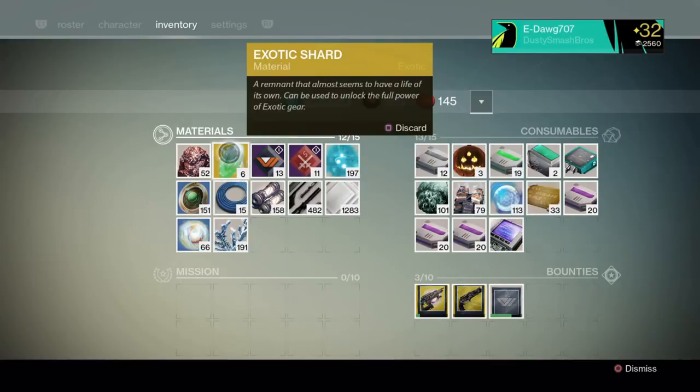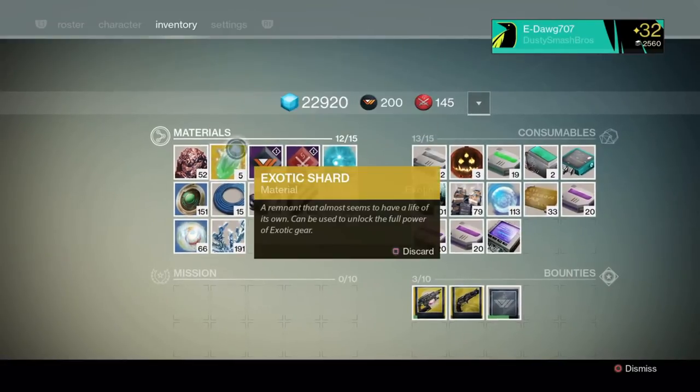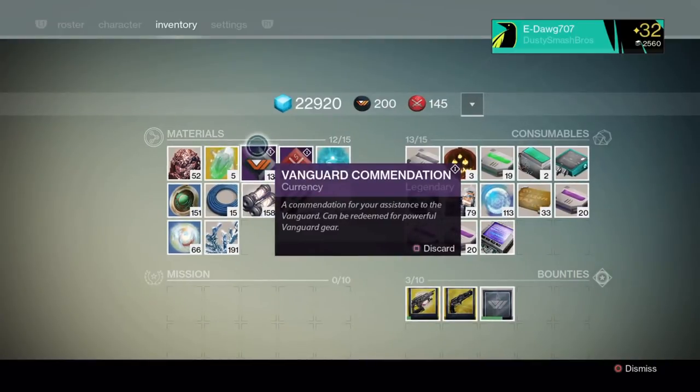Say I only want to transfer one shard to my other character because he's got one thing that needs to be upgraded. There it goes — from six down to five. Then I just switch to my other character on the app and take it. It's all easy.